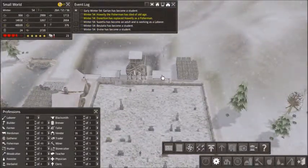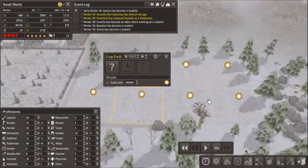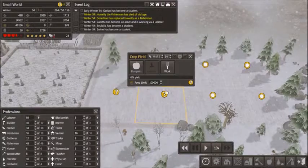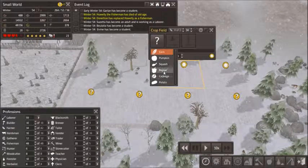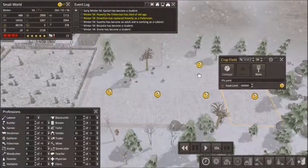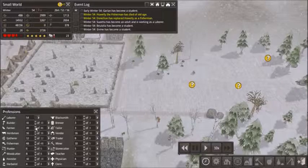We're getting more labors and we're doing less work — this is not good. This is our new situation: corn, pumpkin, squash, cabbage, pepper, potato. And we're going to keep two farmers on each of those, and then just have more efficient farms.